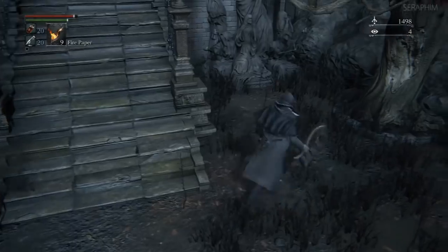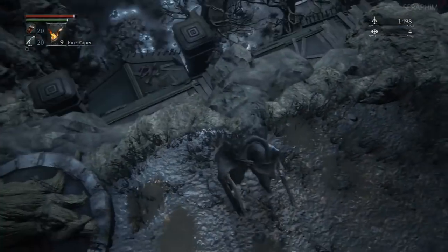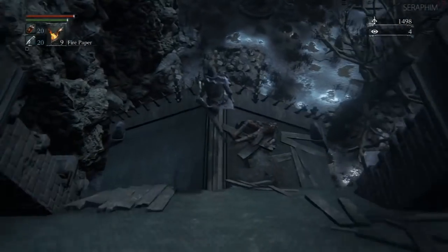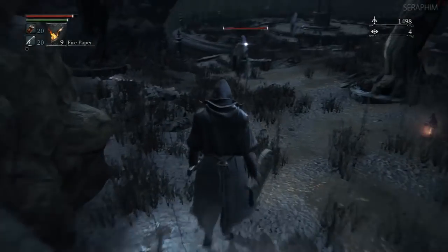The Tonsil Stone is an item that only populates into the game after you've reached a certain point. When you talk to certain NPCs littered around Yharnam, they will mention this particular quest and then give you the Tonsil Stone.